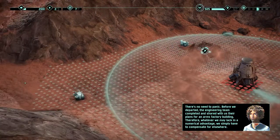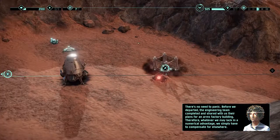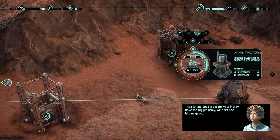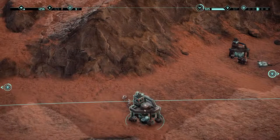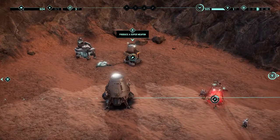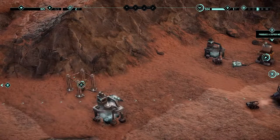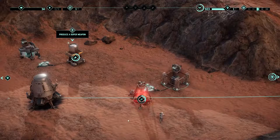Third attempt. There's no need to panic. Engineering team completed and shared their plans for an arms factory. Whatever we may lack in a numerical advantage, we simply have to compensate for elsewhere. Then let me spell it out — because they have the bigger army, you need the bigger guns. Build the laser turret, start making the nuke, get into the laser turret, build a laser turret over here, upgrade both, and get you in there. All right, so far so good.